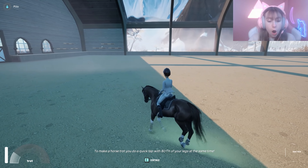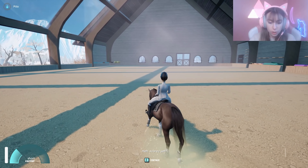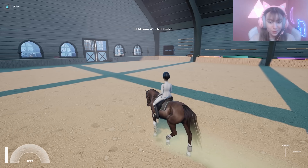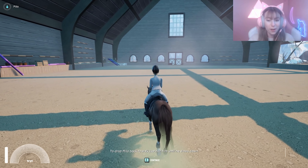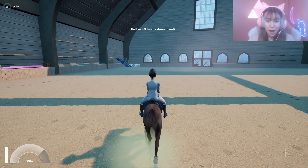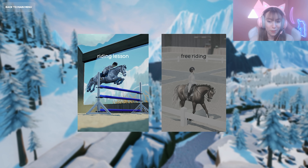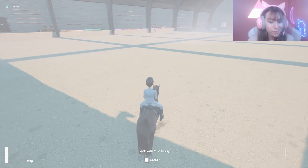'We should try out a bit of a trot. Trot is a faster gait than a walk - it's like jogging for humans. Tap both your legs at the same time.' Oh my gosh, this is so realistic! You can control the speed in the trot the same way as walking - hold W to trot faster. Don't forget to use both rein and leg for turning. The faster the gait, the more you'll need to drop Milo back to walk - just halt him until he slows down.